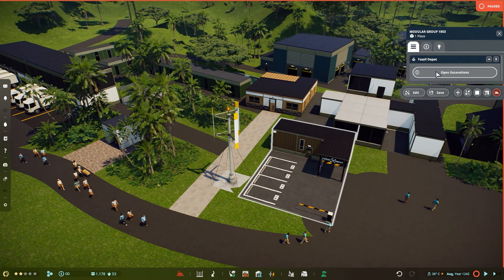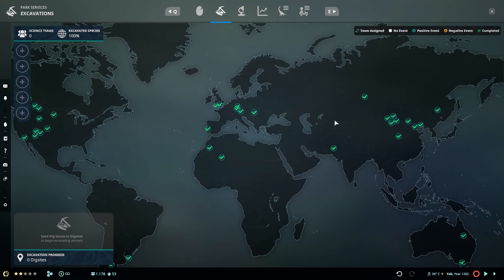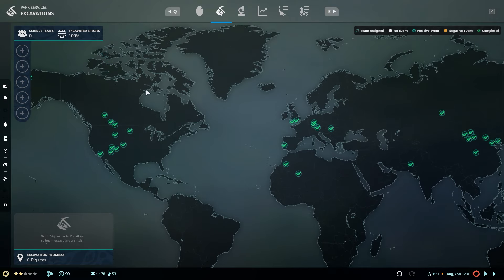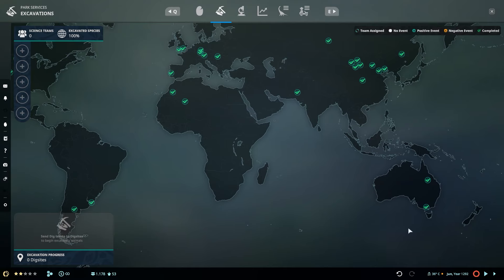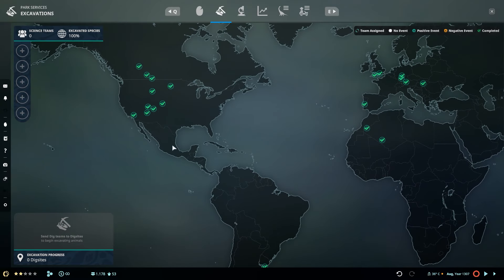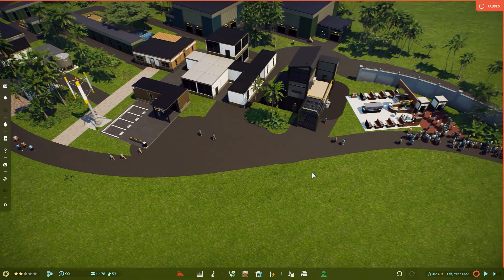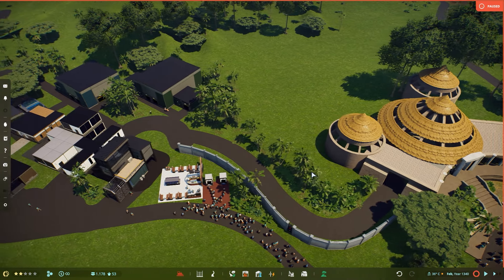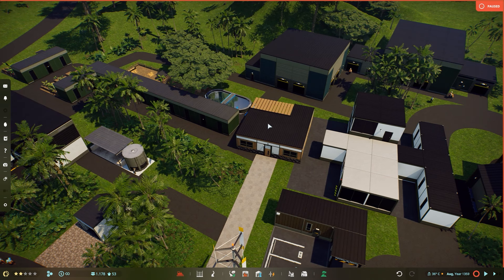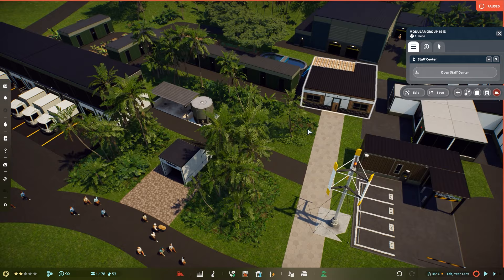We also have news about the fossil center — finally you can go into excavation. I have unlocked everything, so this is like sandbox, but you can now do this in challenge mode and start the excavations of animals. The locations and dig sites are pretty much as you would expect, based in real life, similar to Jurassic World Evolution. There is so much in here.